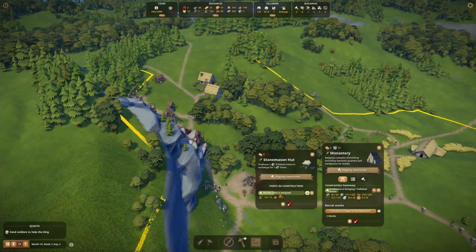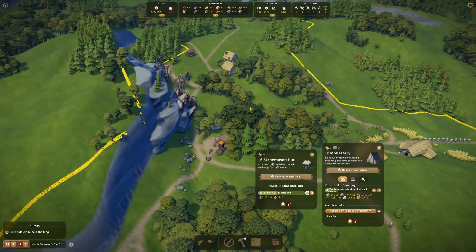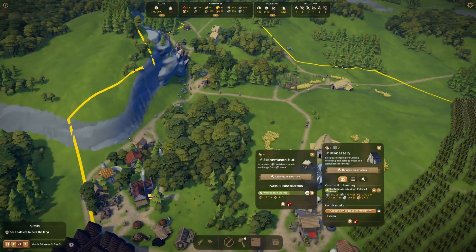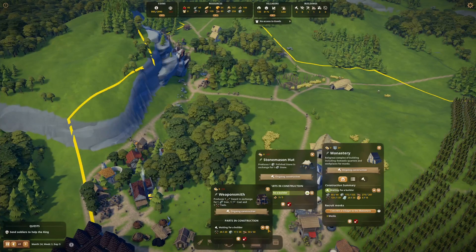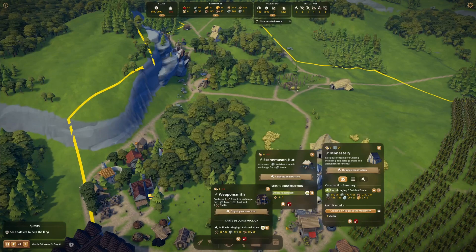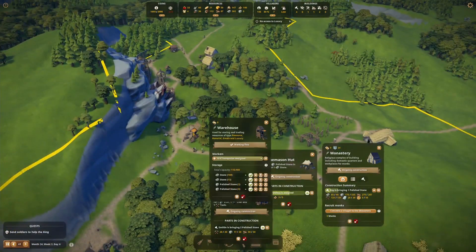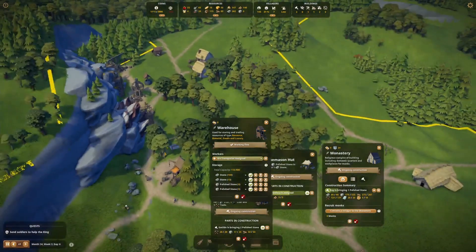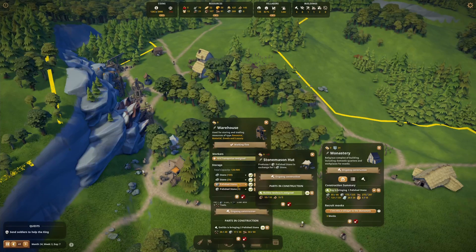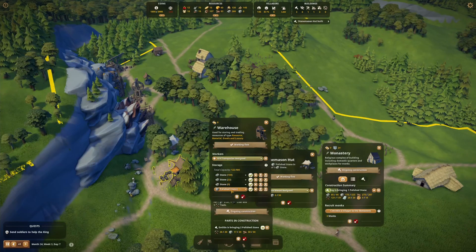Let's check out our little stone hut here. That should be done at any moment — there go all of our little troops. That weaponsmith almost has everything they need, so I'm going to prioritize them too and see if we can get that done. That stone is filling up quick though. Alright, stonemason hut is built, so let's add in the stonemason. I think I'm just going to make that regular stone and then one polished stone.